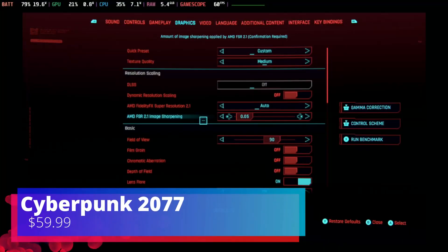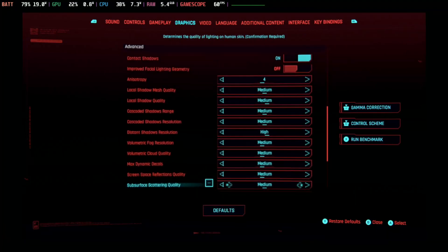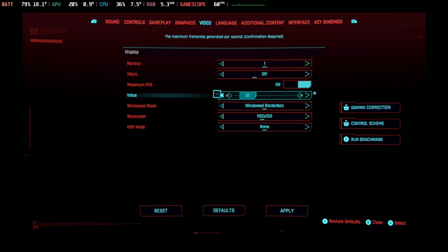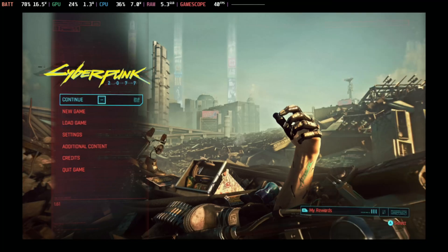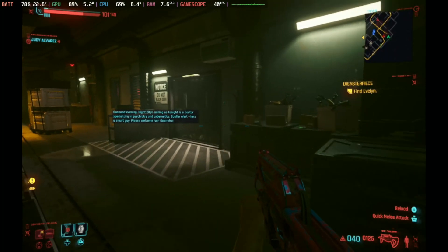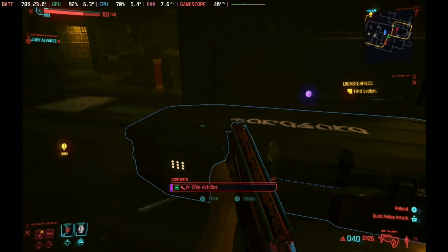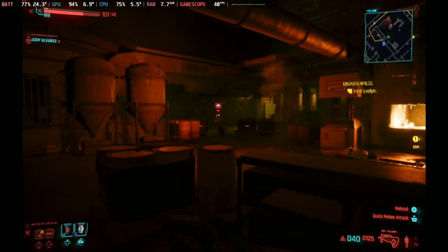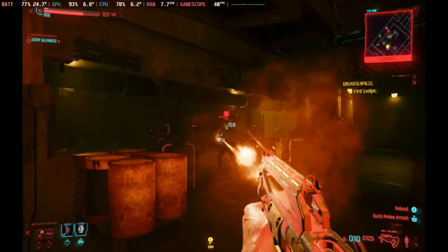Next game on the list is Cyberpunk 2077. This game has a launcher when starting but it's not intrusive — you can skip it. You don't need a special Proton to get it working, and I believe this is also a verified game on Deck. For graphical settings, I have motion blur turned on and most settings set to medium. I used the in-game FPS cap to lock this one at 40 FPS.